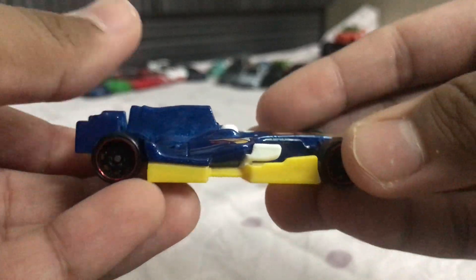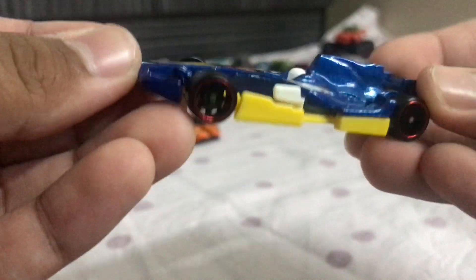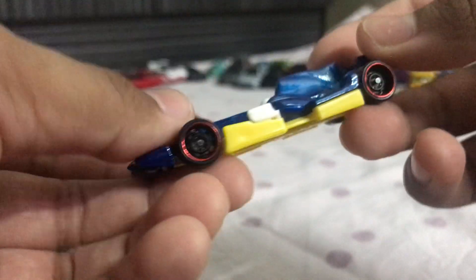Next up is a Formula Speeder — F1 racer, in blue. I have that same one in black — everything is the same, the color is just different. I wonder why Hot Wheels did that, because everything is the same — the colors just change and the wheels.